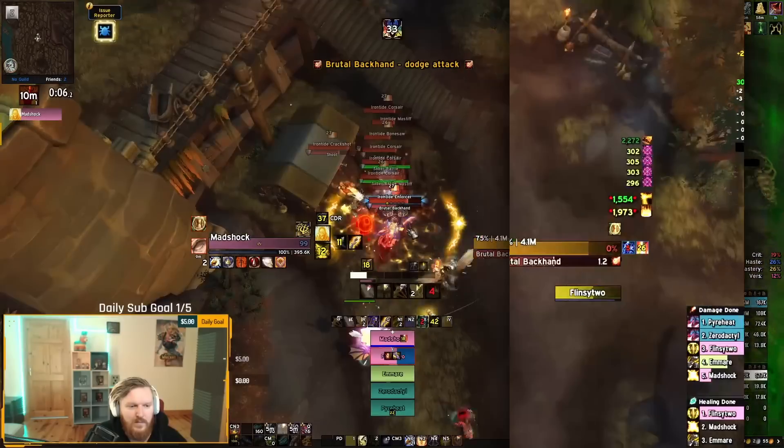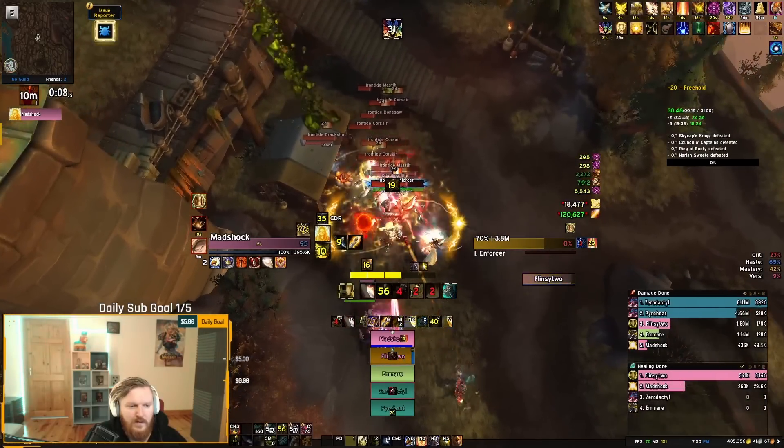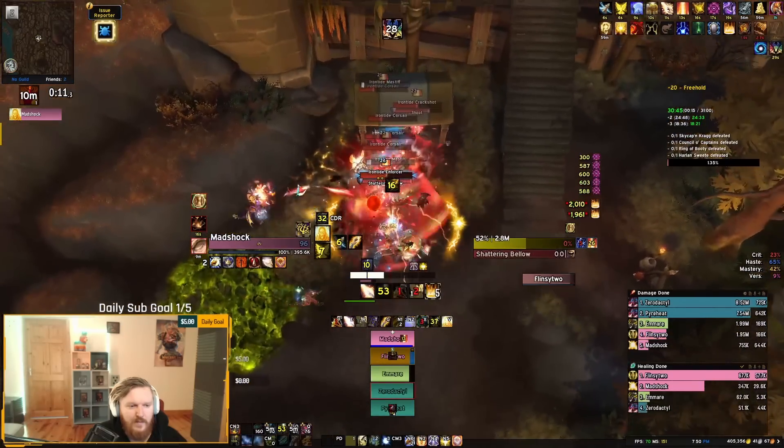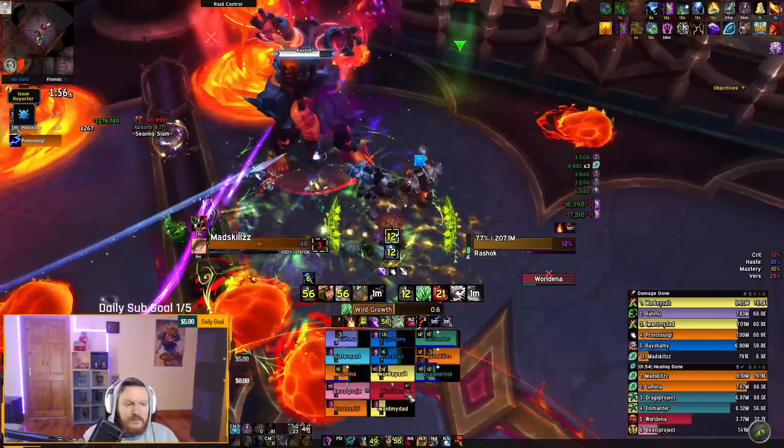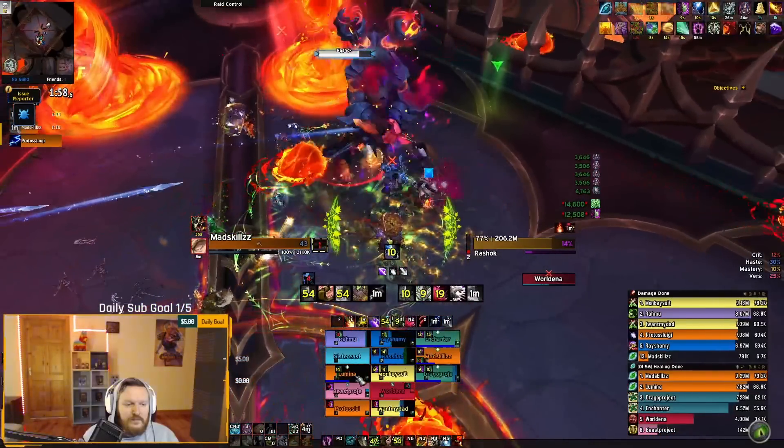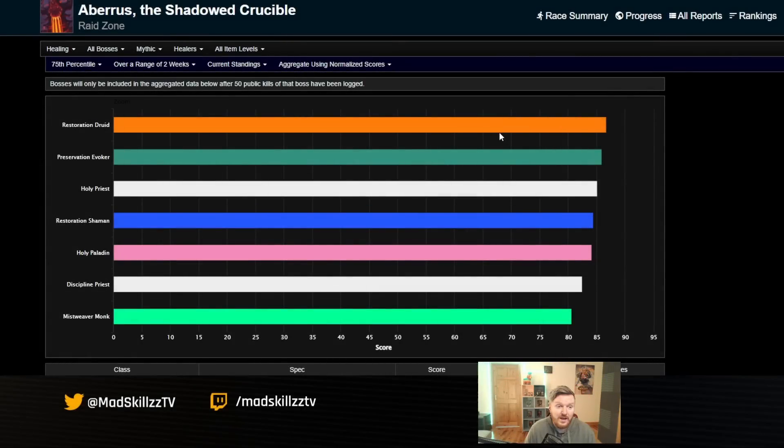Let's start off with the mythic rating HPS charts for mythic Aberrus. HPS charts don't show damage reduction cooldowns — a lot of classes provide damage reduction that doesn't get shown here — so take these with a big pinch of salt. Right now you're seeing restoration druids doing a lot of HPS, but you don't know how many have two-set or four-set bonuses. For example, restoration druids could be running the Season 1 two-set, which is pretty good for HPS, mixed with the Season 2 two-set.